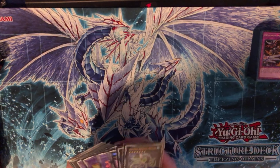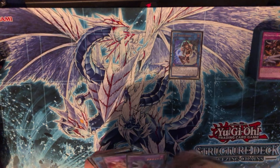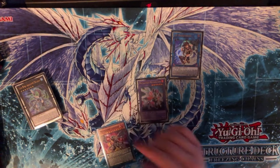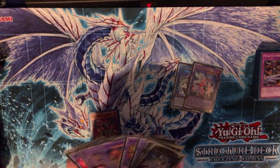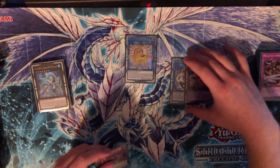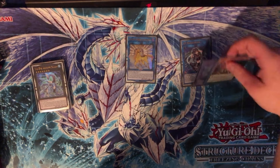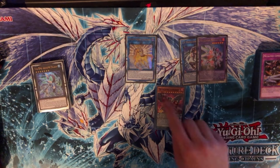Let me show a quick combo idea. Typically you want to end on IP Masquerena and Mithrilium — that's a really nice board. Off your Bismagear search during the end phase you typically want to search Banisher. The reason you set up this board is that during your opponent's turn you can link IP and Mithrilium off to make Unicorn, then use Unicorn's effect and Mithrilium's effect — you can chain them in either order, I don't think it matters.